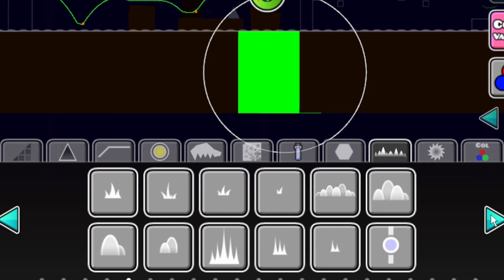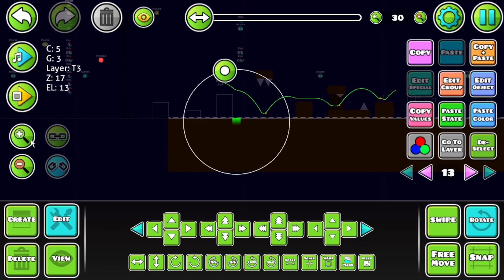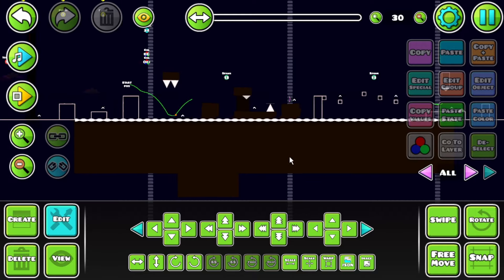Build a ground. Come on, make a gradient. Where's the gradient? There it is. Turn it to 20 opacity because we don't want it to be too much for the player. Warp it to the size of the snow, and it looks majestic.